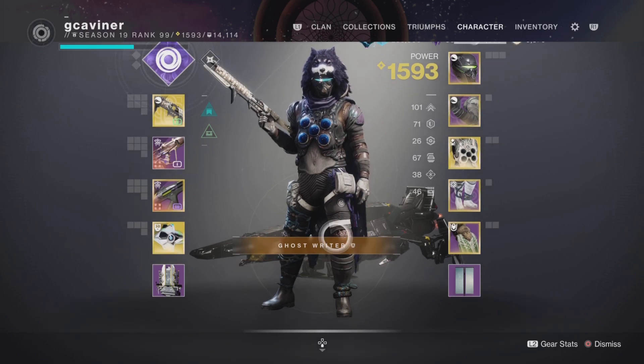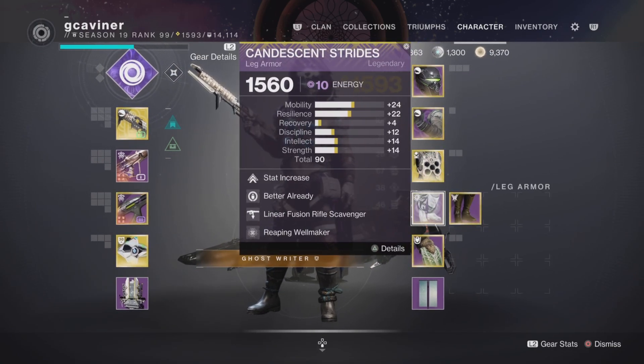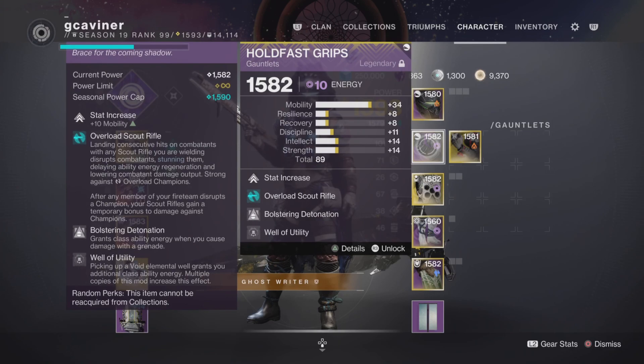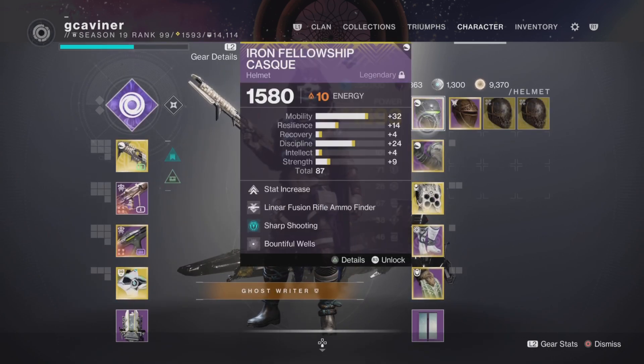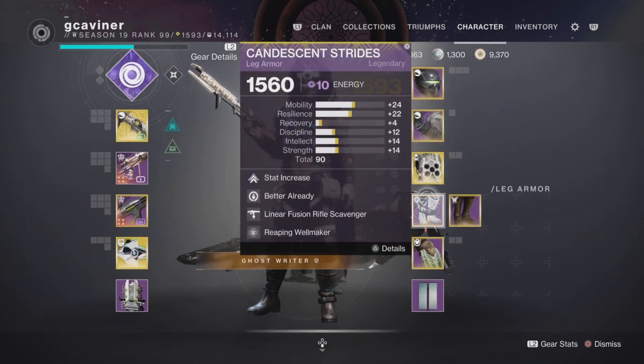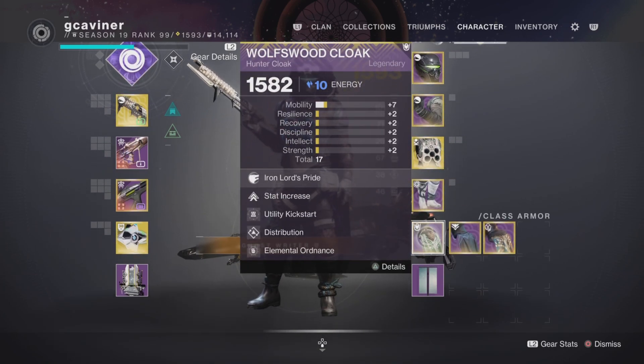For mods, it's kind of simple. We got Reaping Wellmaker to make Void Wells. Then we got 2 Well of Utility mods so that they give us extra class ability energy, and that's going to help a lot getting our dodge back. Here in the Gauntlets, I put Bolstering Detonation, so that now our grenade not only gives us melee energy but also class ability energy just by doing damage. I got Bountiful Wells so that we double up on the Void Wells whenever I make them, and therefore more class ability energy, more everything.